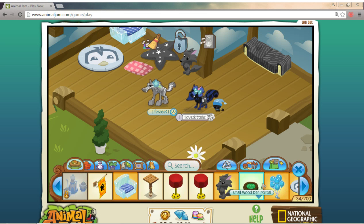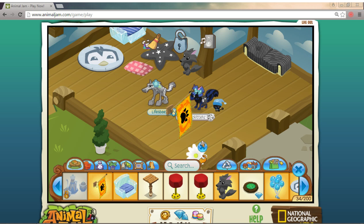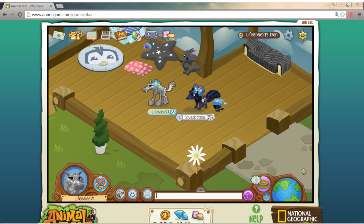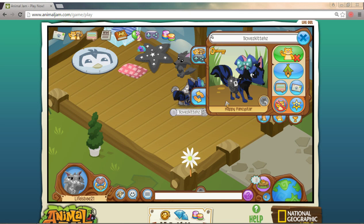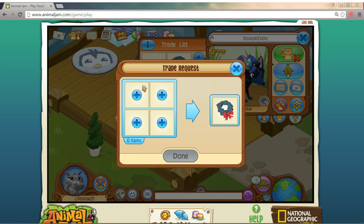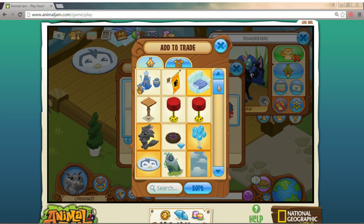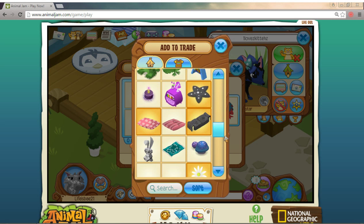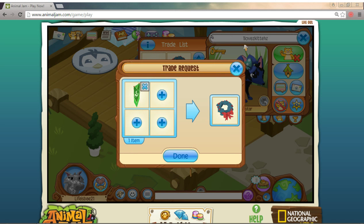So, let's say I go to my den items. Those are teapots. I'm just going to tap on Melissa and trade her this for only... that. That would be an unfair trade.